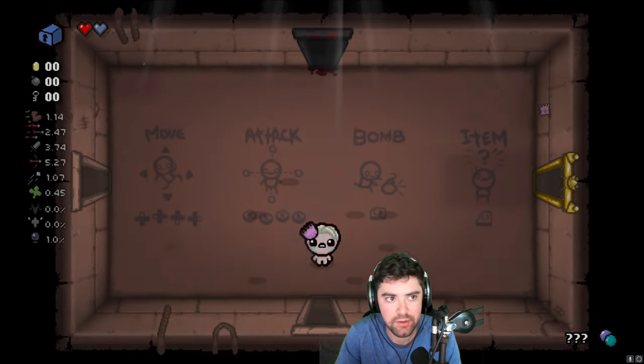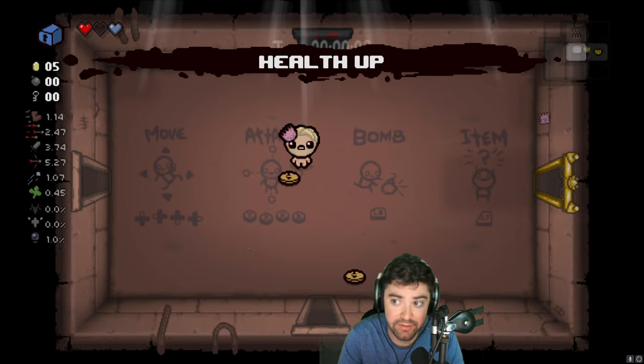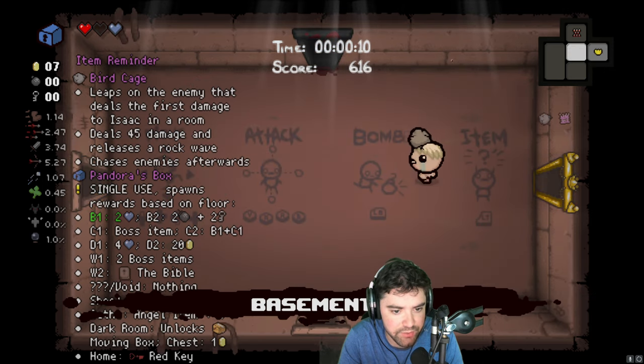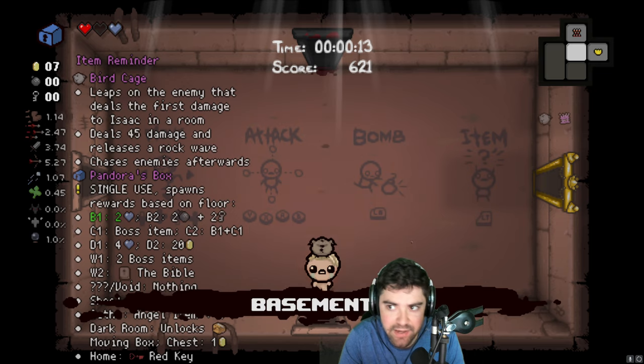Good morning, guys. Eden time — it should pop up on the screen momentarily. There we go. We start out with Pandora's Box and Paget Boy. We could have health up, though. Not bad. I see Birdcage here, and I believe Pandora's Box is only going to be two Soul Hearts. We kind of want to hold this until C1 and get a boss item. That would be best case scenario.